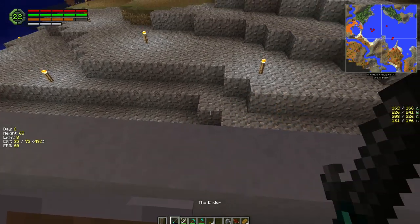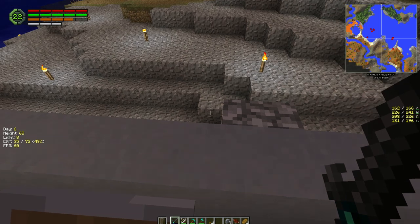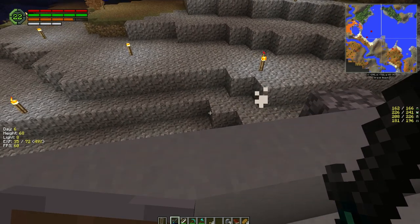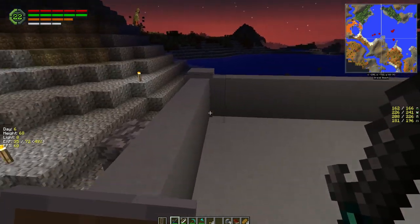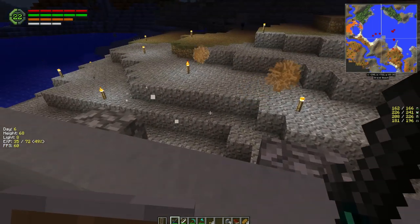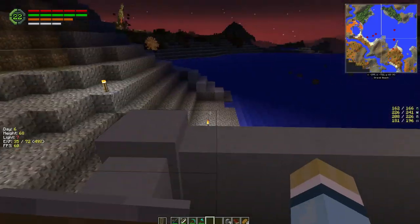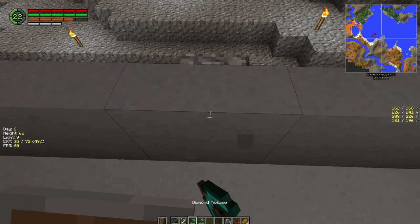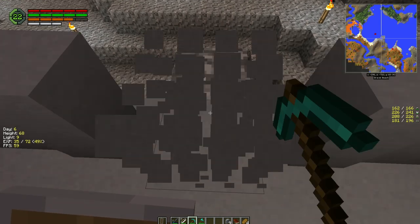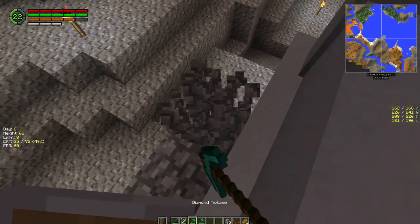So you can hang out up here and they'll come up to you. See — there's your free cobblestone; you just go out and mine it in the morning. And if you really want a lot, rather than hitting them with your sword — I wanted the experience for the sword — but you can just punch them off. They'll build back up again; punch them off again, they build back up.